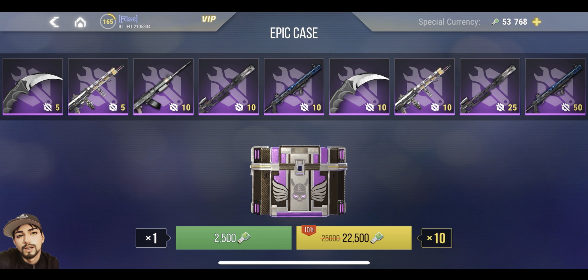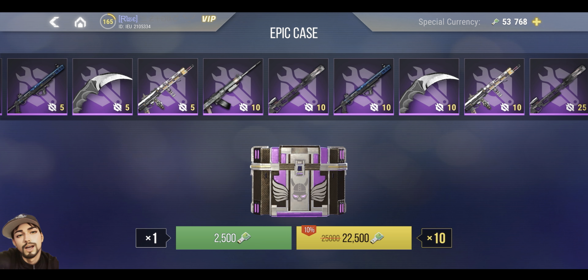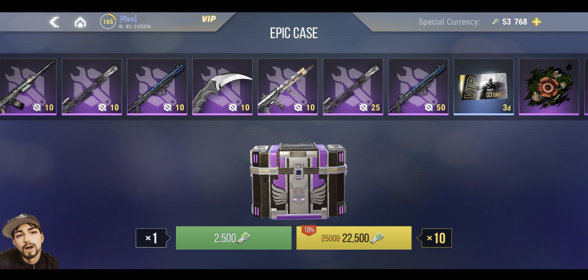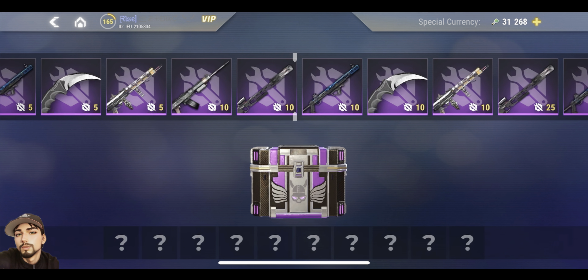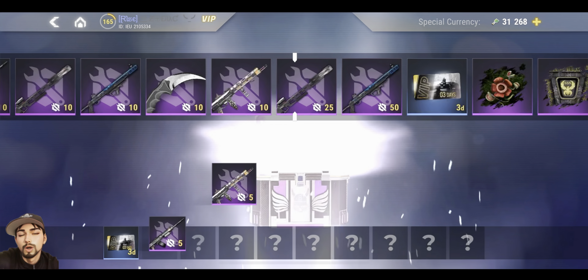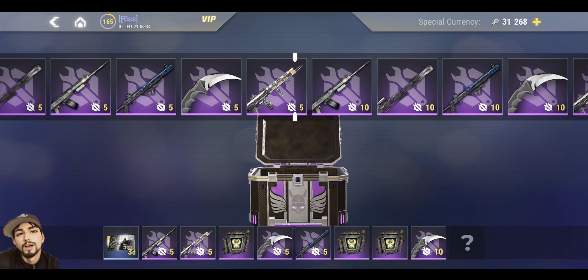The epic case costs 22,500 gold — sometimes there's a bit of a promo as you can see right there. You can see all the equipment and weapons that are available, but most of the time it is 25,000 gold. We're going to spin it and then calculate how much gold we get for this entire chest, which will help us determine whether it's really worth it.